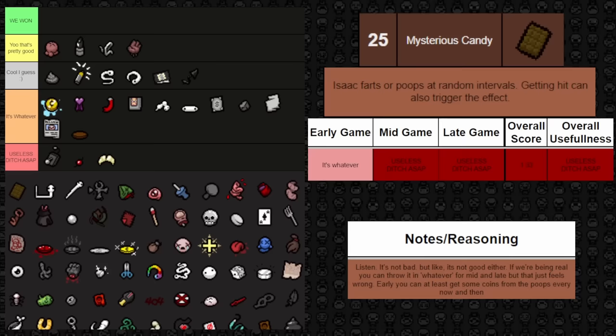Next up is Burnt Penny — same concept as Bloody Penny, but it gives a chance to spawn bombs whenever you pick up coins. Getting bombs early is really, really good. You can't use this to abuse sacrifice rooms like with hearts, but having more bombs early is very good, as I've said. It's not as big a bomb generator as some other trinkets, so it's not rated as high. It scales off mid game and falls off late game once you have enough bombs. Overall it's cool. Similarly, Flat Penny gives a chance to spawn a key whenever a coin is collected — same rating as Burnt Penny, better early than late, overall cool.